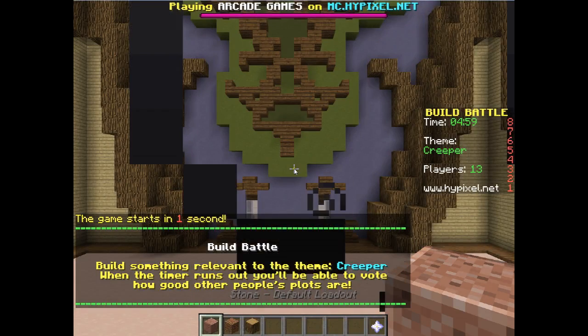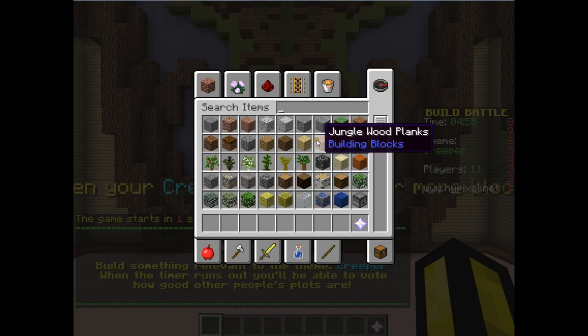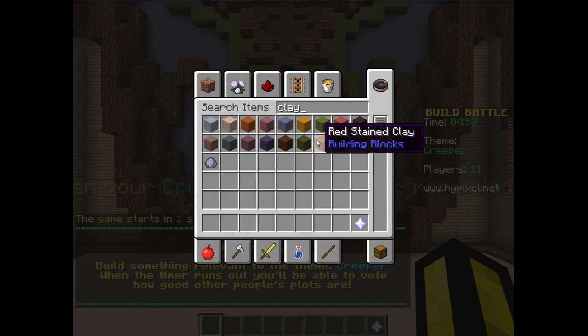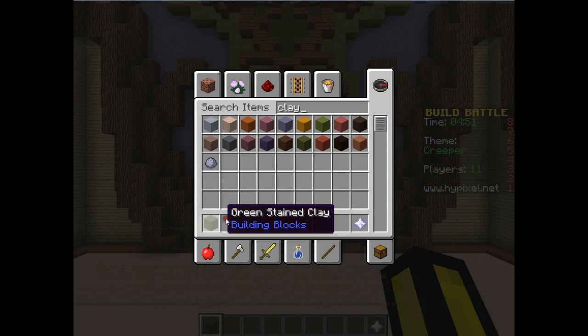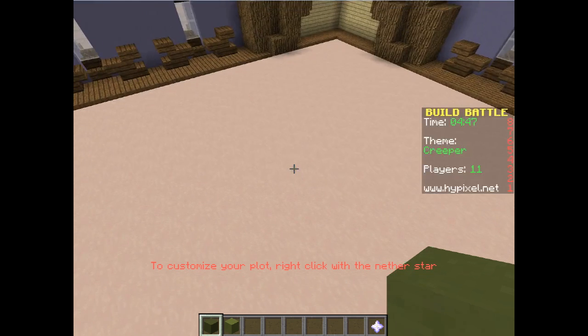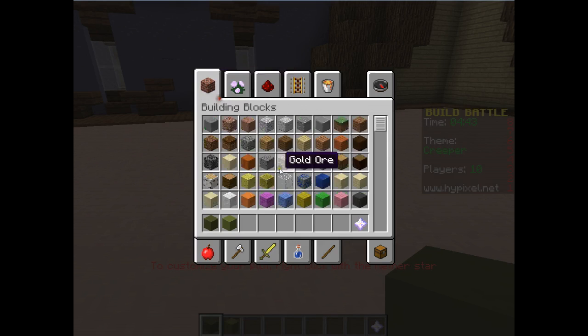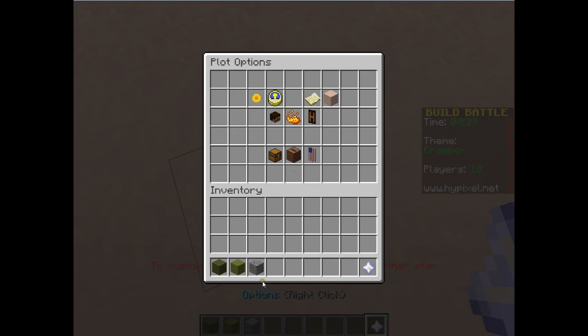Our theme for today is Creeper. Let's get some green clay up in here. I know what I'm going to do — I'm going to have the bottom be like gravel or something. I think it looks a lot better when you actually change the plot floor.